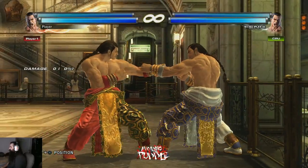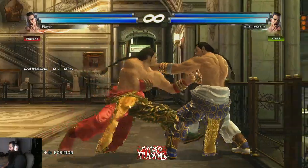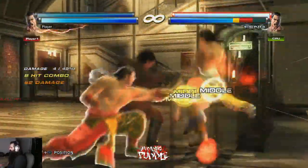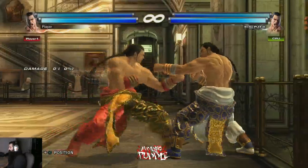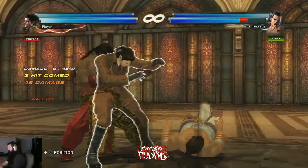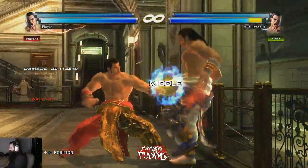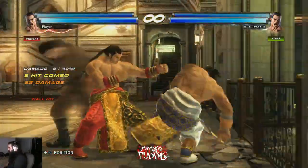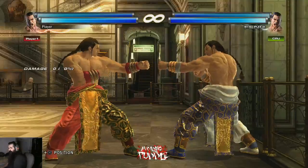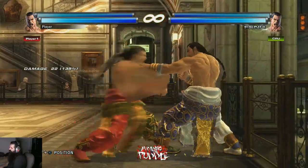Anytime you hit them with a combo at the wall and they're waking up, that's when you use sidestep. Sidestep into f+4 is gonna combo with db+222 very reliably at the wall — that's really good. Sidestep 1+2 is mid and zero on block, so if it hits you basically get a full combo. I prefer db+222 because it always keeps them at the wall and it's really consistent.